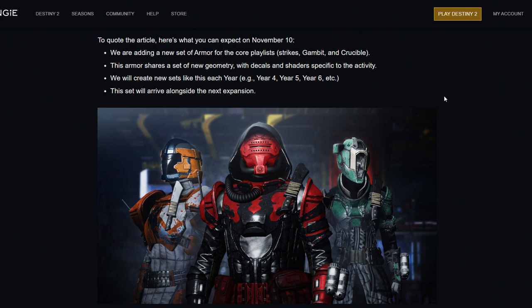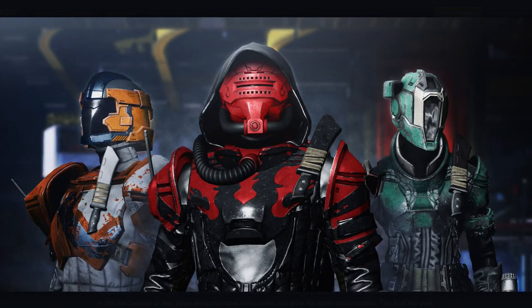Today we'll be focusing on core playlist rewards — strikes, gambit, and crucible. On November 10 we are adding a new set of armor for the core playlist strikes, gambit, and crucible. This armor shares a set of new geometry with decals and shaders specific to the activity. They will create new sets like this each year — year four, year five, year six — and this set will arrive alongside the new expansion. Honestly, this is a very bad picture — whoever took it needs to redo it from head to toe.